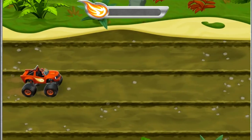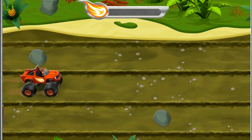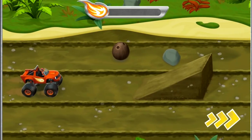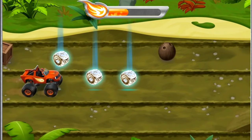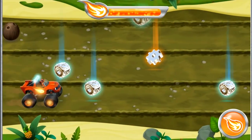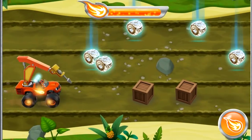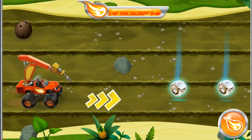I'm coming for you, Zeg! Watch out for rocks, crates, and coconuts. If we hit one, we'll slow down. I'm one tricked out truck! Time to transform into a jackhammer so we can use its sharp wedge to crack open obstacles!